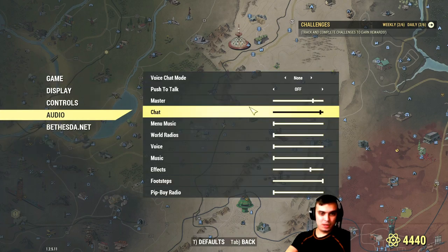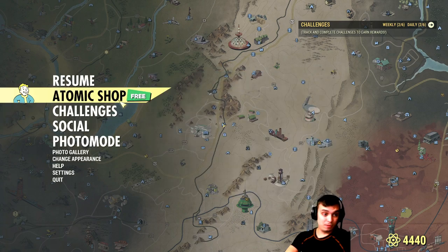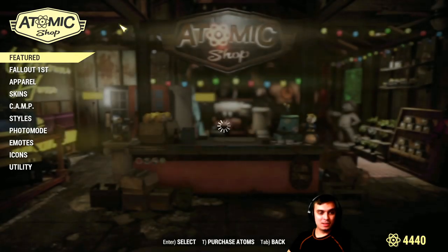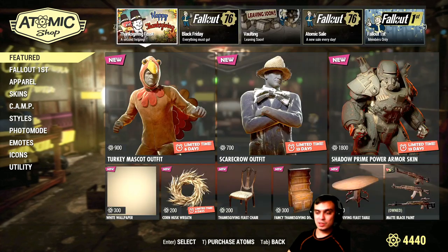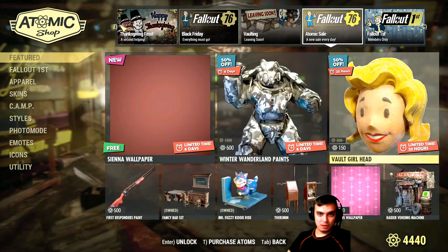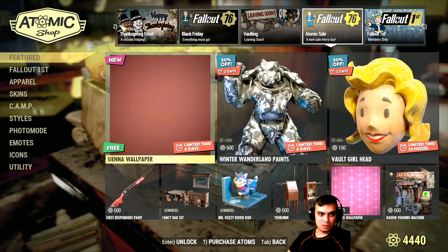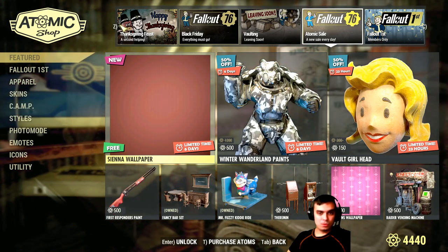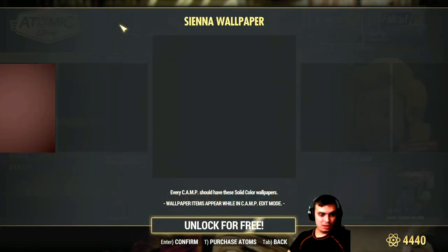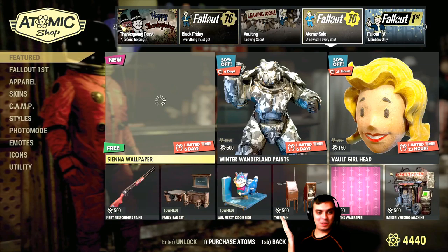Let's navigate to the Atomic Shop. Before we do, let me turn off my audio so the Atomic Shop music doesn't kick in, because we're gonna have to review a lot of stuff. The free indicator means we have a free item — it's a free wallpaper. I saw it in the patch notes and it's actually really nice. Let me navigate over — and screenshots are not working, but I'm definitely claiming that wallpaper.